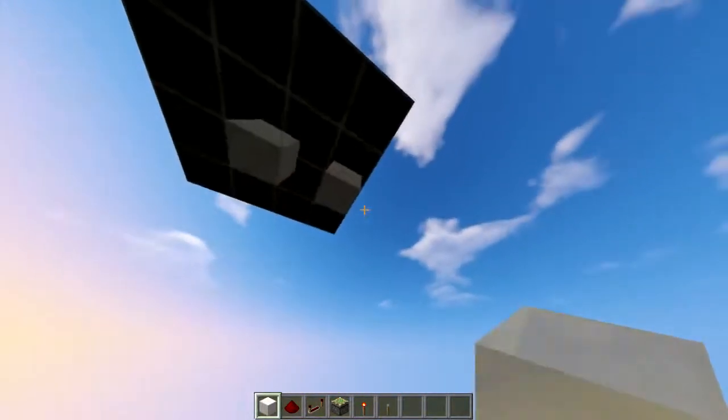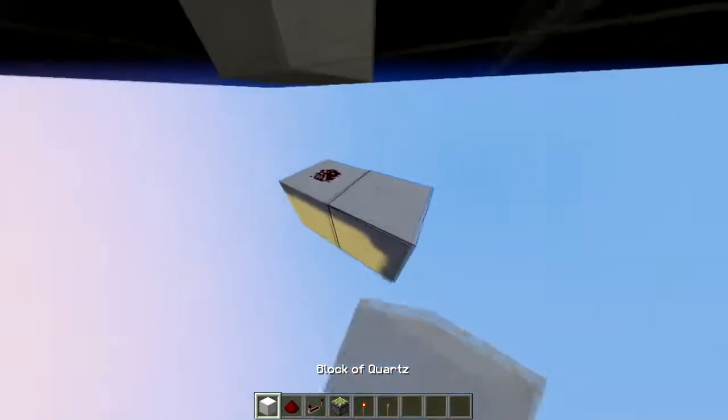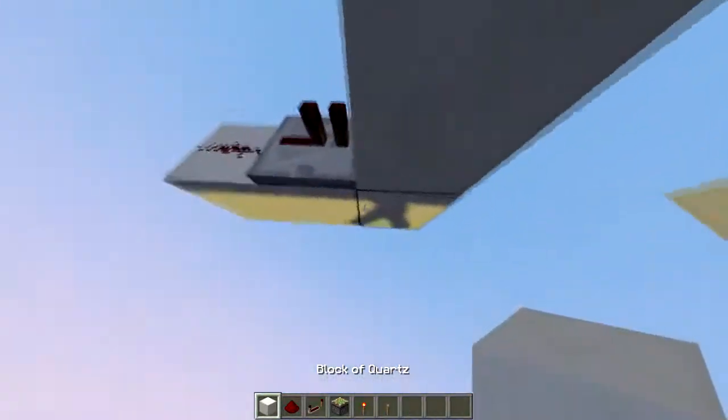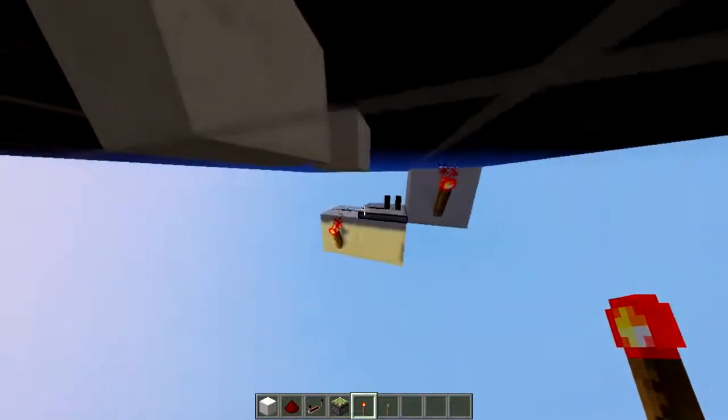First thing you need to do is go a block underneath the one with the lever, then put a redstone dust on it, then a repeater facing into a block which has a redstone torch on it, and another redstone torch here.